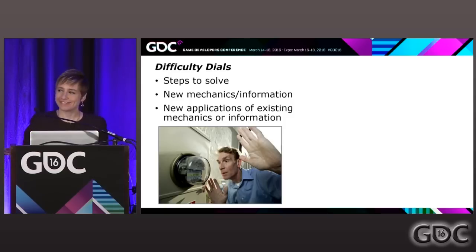Witness spoilers are done. So our difficulty dials are: steps to solve, new mechanics and information, and new applications of mechanics.